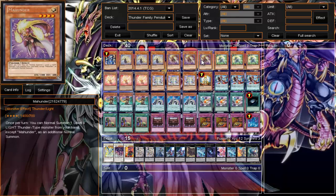We run three Ma Hunder — when she's normal summoned you summon a different level four Light Thunder monster except Ma Hunder. We run three Paw Hunder, which pretty much does the exact same thing as Ma Hunder, except you can't summon Paw Hunder with Paw Hunder and you can't summon Ma Hunder with Ma Hunder. These two are your bread and butter of the deck; they allow you to go into the plays that you want to do.